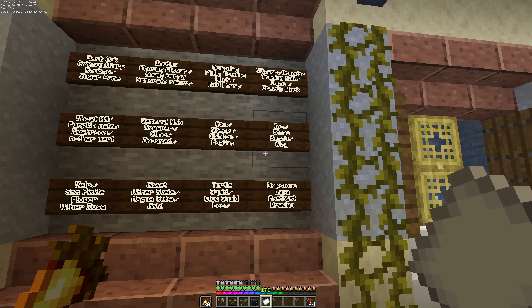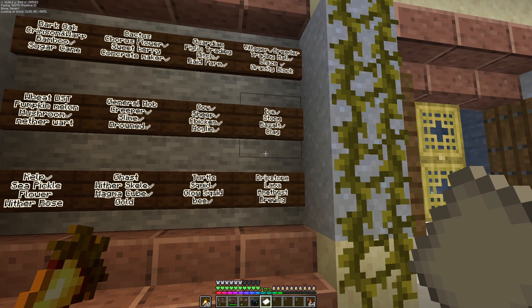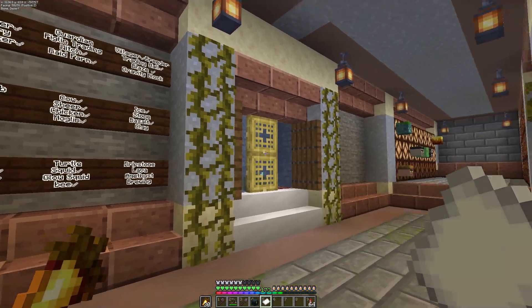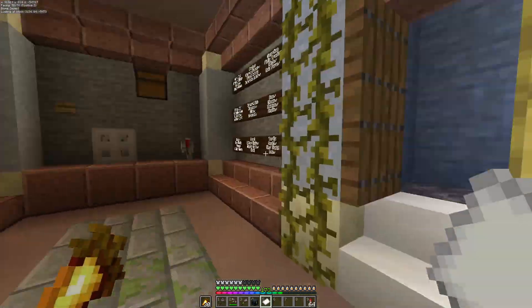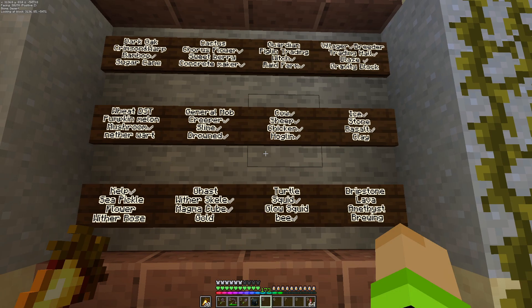Gravity block. Kita bisa bikin ini, sayangnya agak cheating - agak cheating karena ini kayak sistem duplikat. Jadi kita pakai frame portal, pakai portal buat nge-teleport, tapi barangnya tuh gak teleport - jadi nge-duplikat. Ini kayaknya nanti aja.